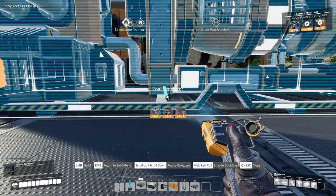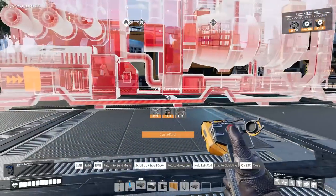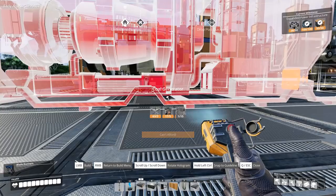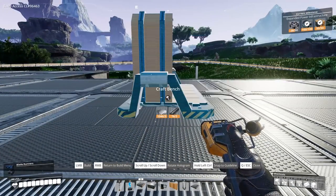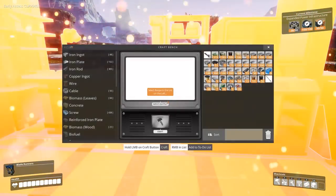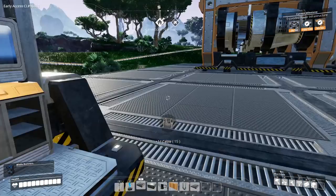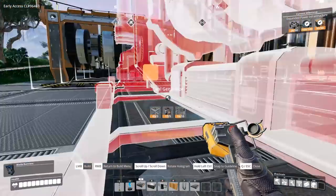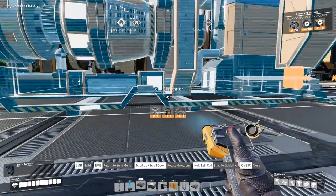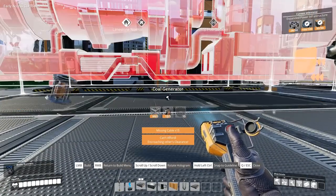We'll put another one on the other side. Hopefully we've got enough coal to manage this. We've got cable to actually make — not a problem, we can just put a crafting bench down. I'm all short of cable; I really should put some kind of cable production in the factory. Do we have enough now for the power coal generator? We do, just about. Let's line that up. Now we should be able to put another splitter in, hopefully, and this will then line up with everything else.